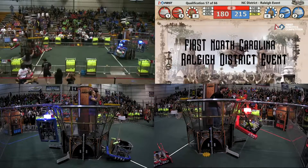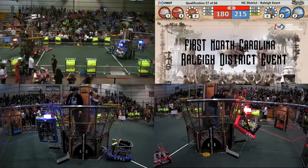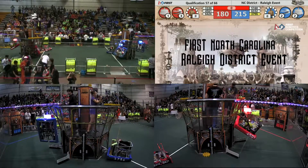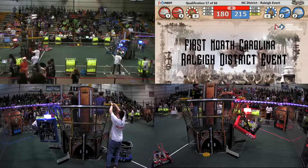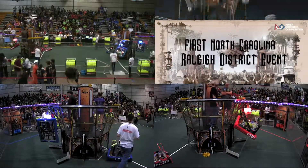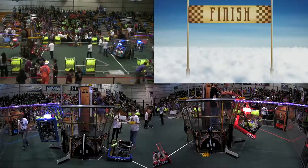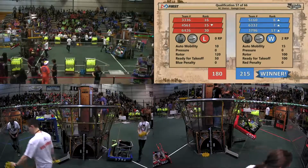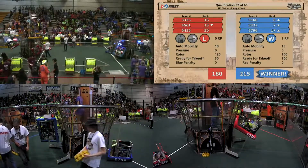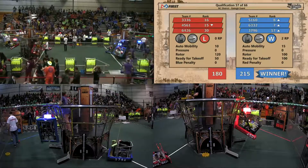Two Blue Bots in the air, one Red Bot on the davit, and the match ends. Scores are in. The Blue Alliance takes victory with 215 points. This includes Team 5160 moving into 8th rank and 6332 now in 7th.